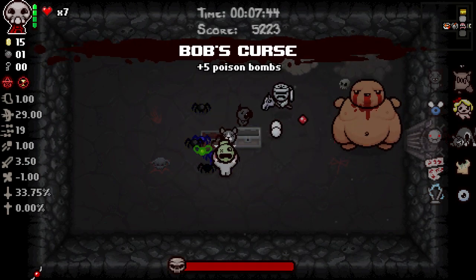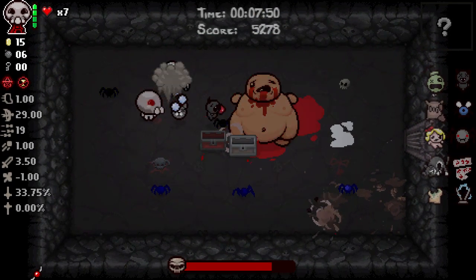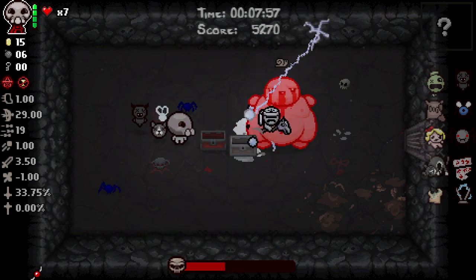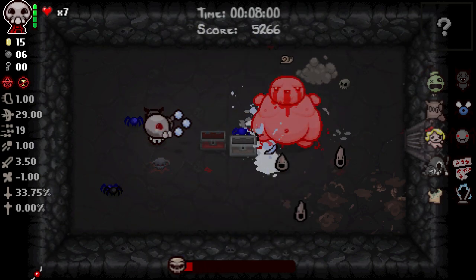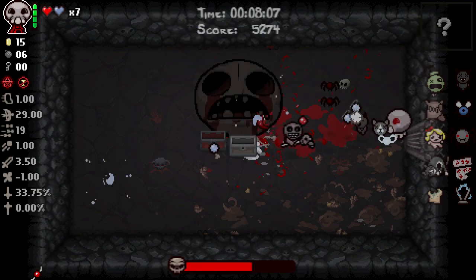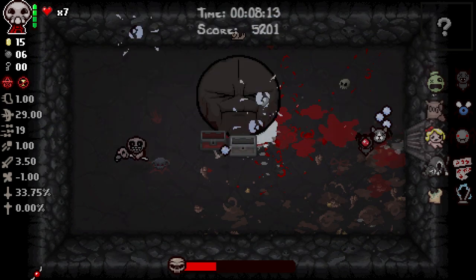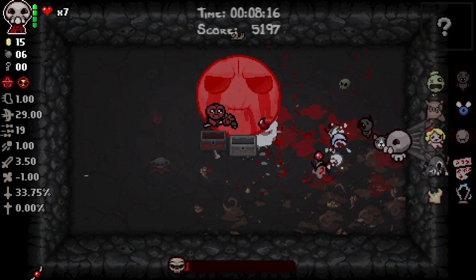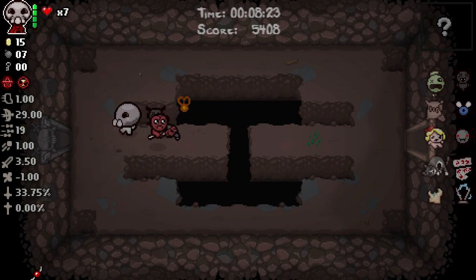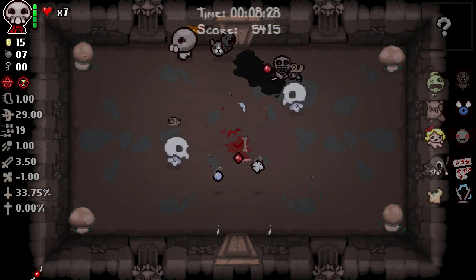Five poison bombs — I was really hoping that was gonna be a Telepills. I know there was like maybe a four percent chance of that being a Telepills, but four percent's better than no percent. Mega Fatty, for the love of god you need to die. Spirit heart is amazing. Mega Maw, you also are on the list of things that need to die. I'll take the bomb.